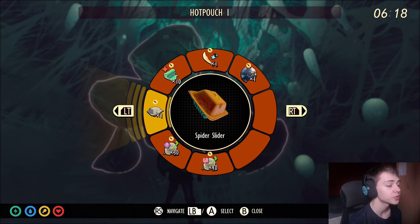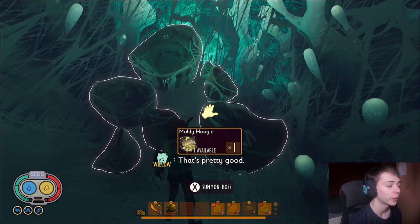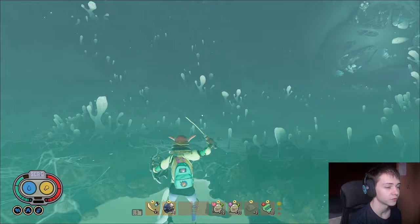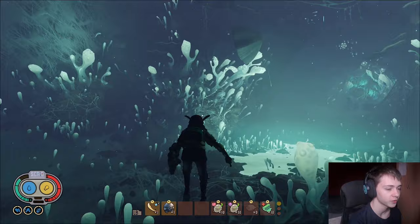Before we start the fight, we're going to pop our Spider Slider and then summon the Infected Broodmother. The most important thing in this fight is keeping her out of the water and towards the edge of the arena. We're going to stand in this spot for the majority of the fight as it's the safest spot, but for Stage 1 we don't need to be there yet.